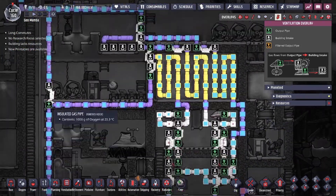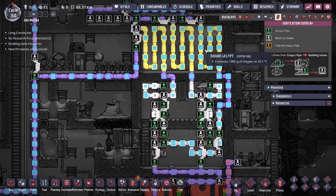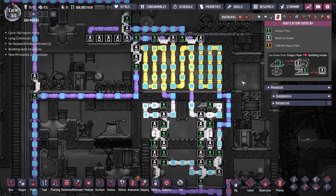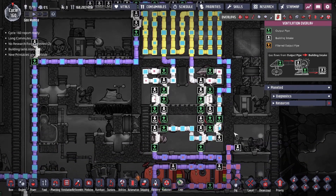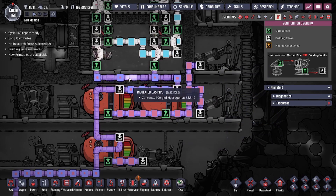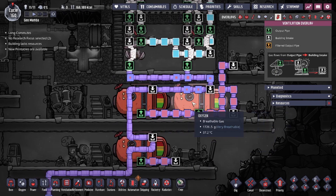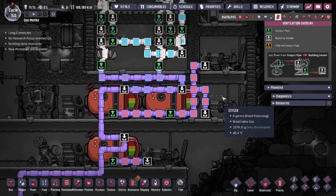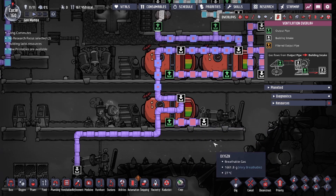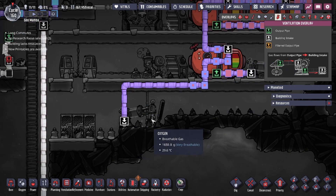This system still operates normally with the lines backed up. The only thing to worry about is the hydrogen line backing up — if your oxygen backs up, the pumps stop and that's fine. But if your hydrogen backs up, you're going to start seeing hydrogen appear in your oxygen lines. So make sure your hydrogen is being consumed. As we pump up the hydrogen, it feeds into the generators via two gas reservoirs that act as a buffer to keep the generators running a little longer.